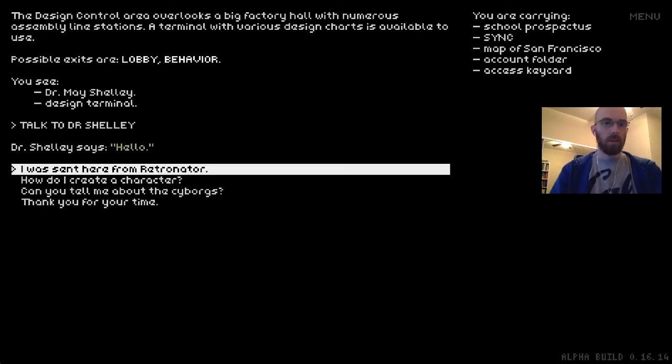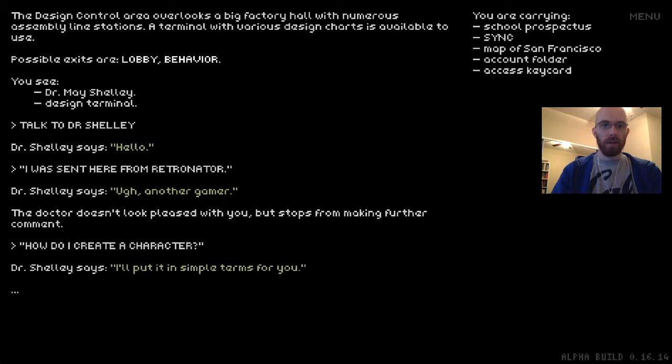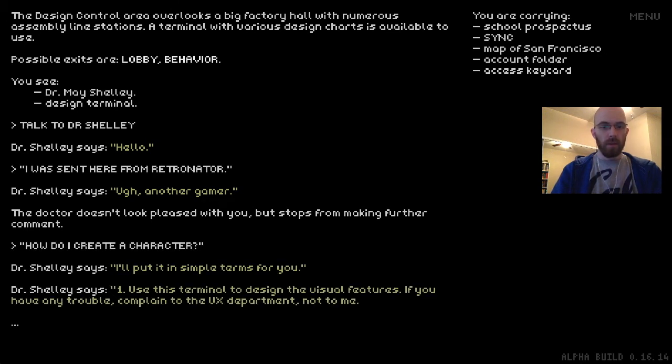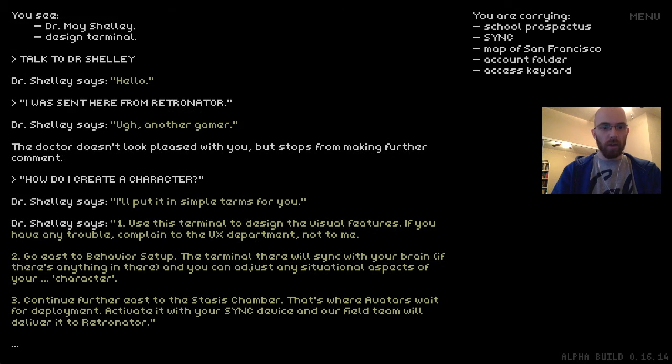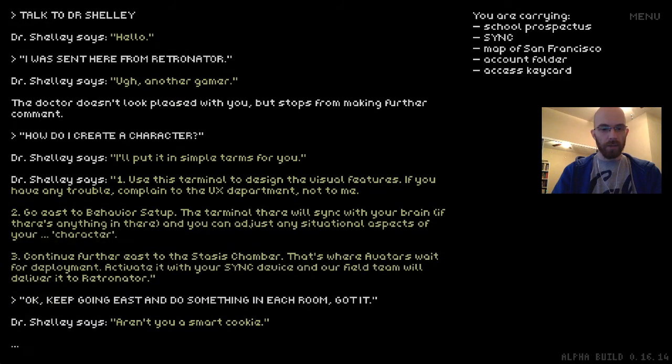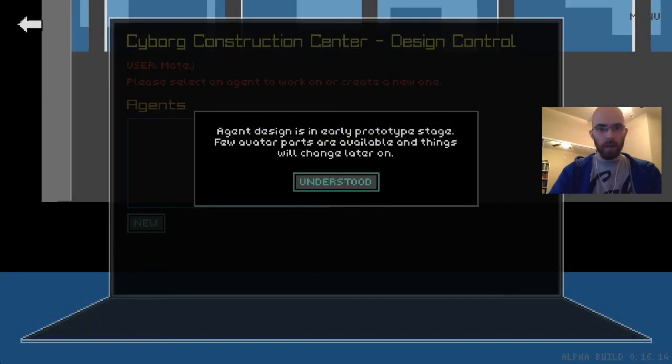The design control area overlooks a big factory hall with numerous assembly line stations. There's Dr. Mei Shelley. 'Hello! I was sent from Retronator.' 'Ugh, another gamer.' The doctor doesn't look pleased. 'How do I create a character?' 'I'll put it in simple terms. One: use the terminal to design the visual features. Two: go east to behavior setup — the terminal there will sync with your brain. Three: continue east to the stasis chamber, that's where avatars wait for deployment. Activate it with your sync device and our field team will deliver it to Retronator.' A terminal disclaimer: agent design is in early prototype stage and few avatar parts are available.